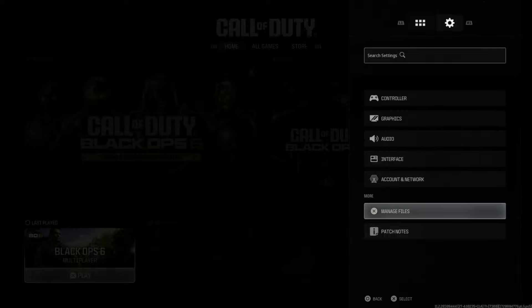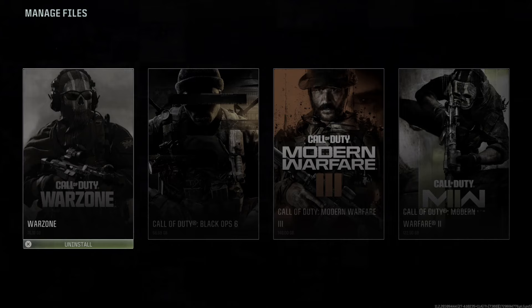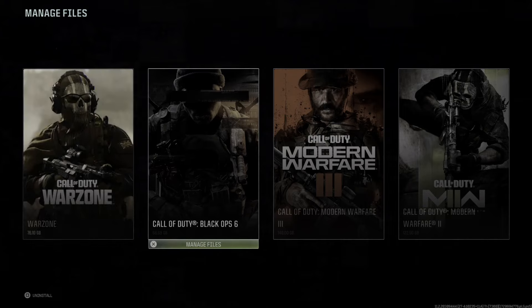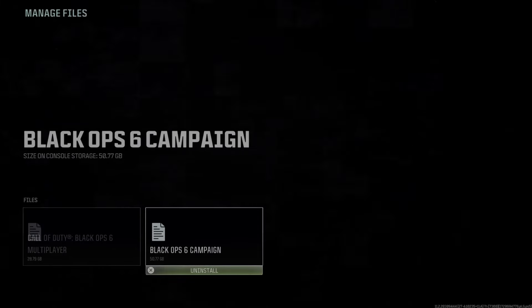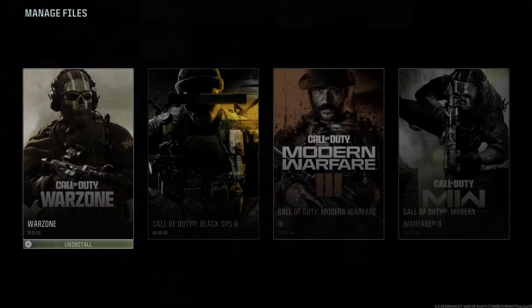We need to back out until we get to the main HUD where we can see this screen. Now we can press the options button, tab over to settings, and we have the option for manage files right here. We can see Warzone and Black Ops 6, so we can press X to go into here.